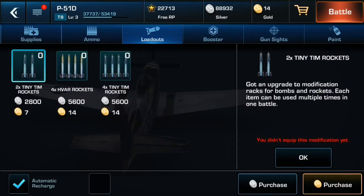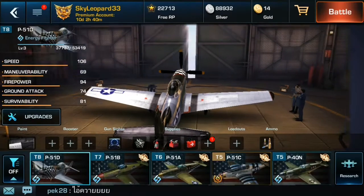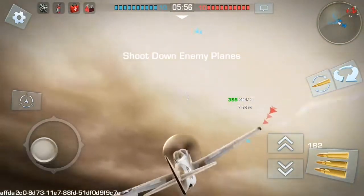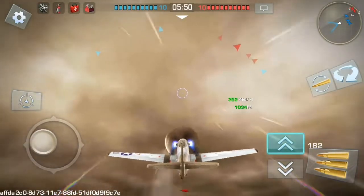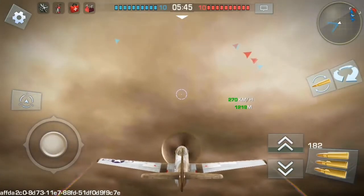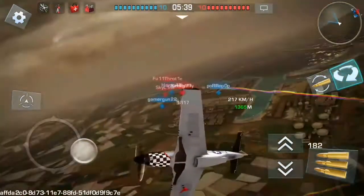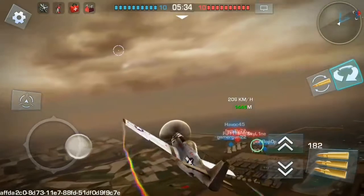It can be armed with Tiny Tim rockets and 4 HVAR rockets. Here is our Mustang. Now I just want to say a few things about this plane. This is a more sophisticated design of the Mustang. It's very different from the P-51C, A and B. Mainly because maintaining this plane is very hard. The repair cost is 7.2k silver.